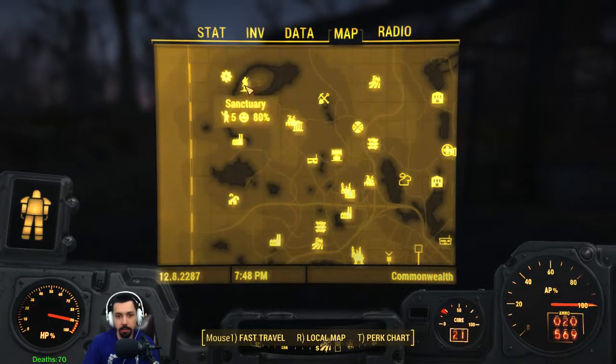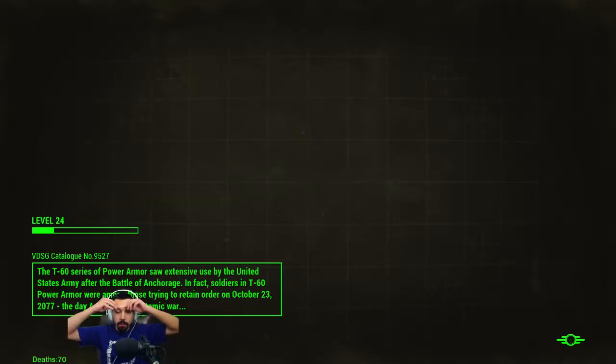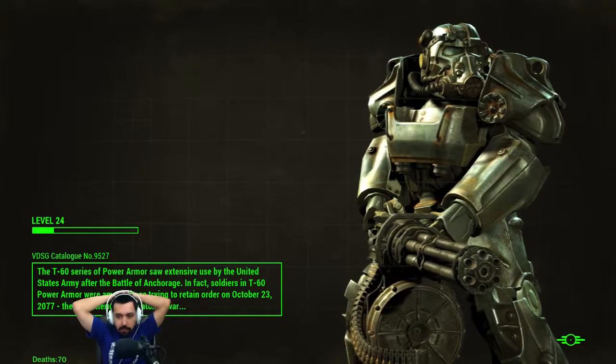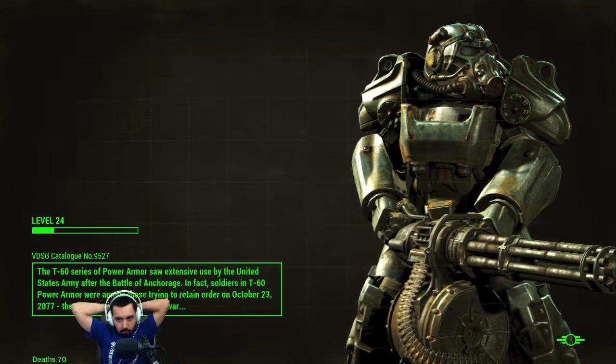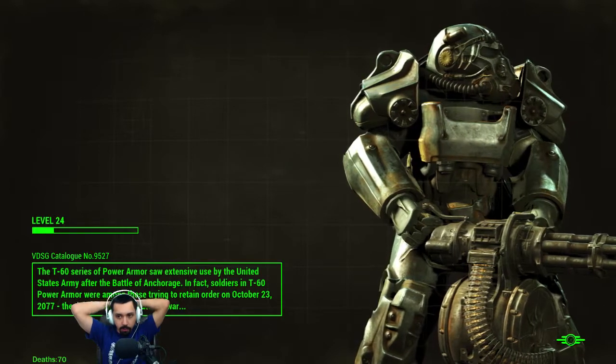We're gonna go back to Sanctuary. We're going to drop off this power armor and leave it there. Then we're gonna put some weapons away and see if we can mod a hunting rifle a little bit.